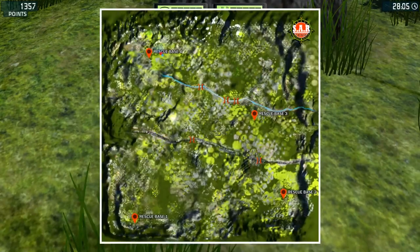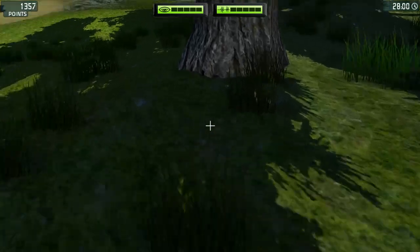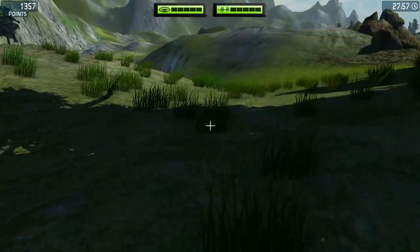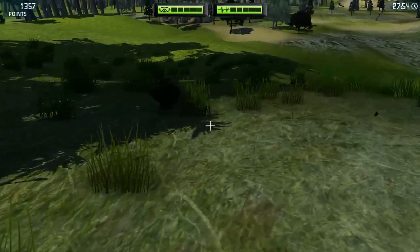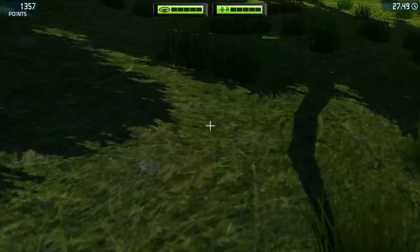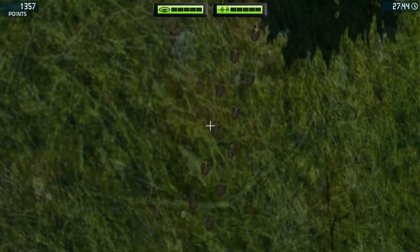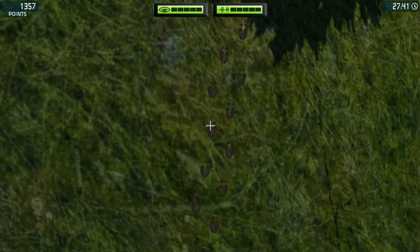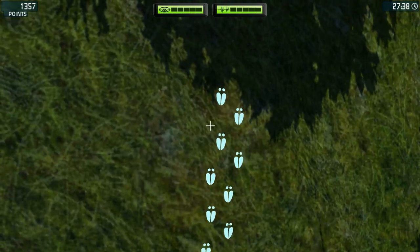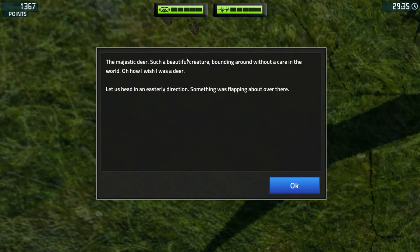Let's look and see where the little spot is. There - the little spot is there. Where are the deer tracks? Oh, there they are. Oh, deer. I'm not quite sure what I did last time. No, come on, I'm right. There you go. The majestic deer, such a beautiful creature, bounding around without a care in the world. Oh, how I wish I was a deer.